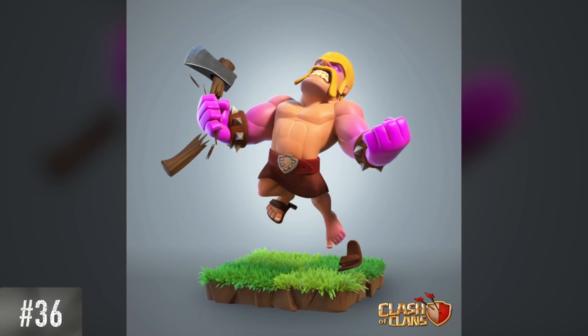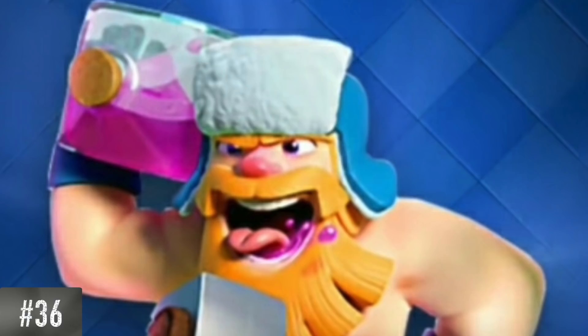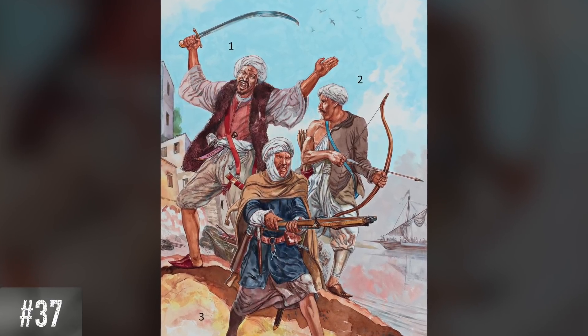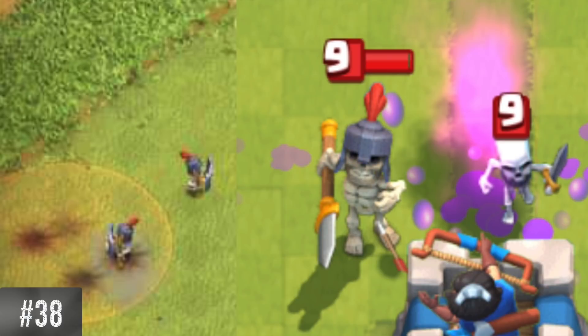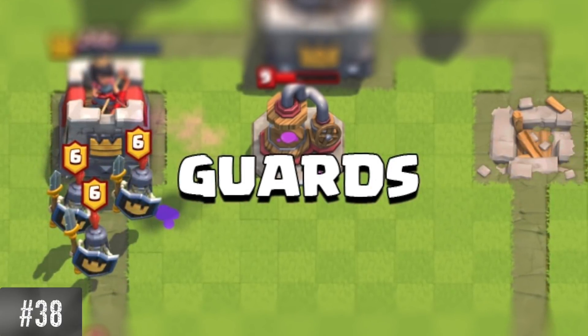Rage barbarians are said to be raged because they lost their swords, which is also the reason for them using axes instead. This is obviously a reference to the Lumberjack in Clash Royale. The pirate wooden skin is based off the Barbary pirates, according to a post by Darien, the Supercell community manager. The skeletons spawned from the skeleton spell are actually guards from Clash Royale — if you play Clash Royale, this one is a no-brainer, but if you don't, there you go.